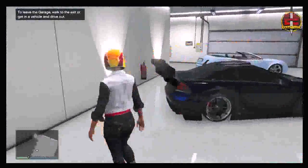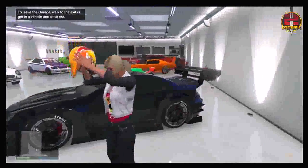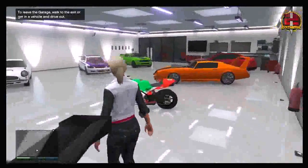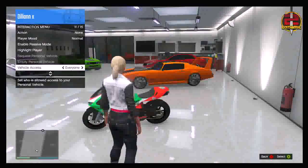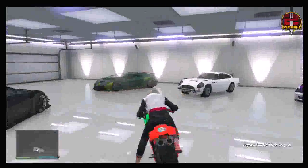Once he's standing outside of your garage, you want to make sure that you have a motorbike inside of your garage. It doesn't matter which motorbike you use, and you can easily purchase one from Southern San Andreas Autos if you don't have one. Once you have a bike, hold back on your controller and set your vehicle access to passengers.